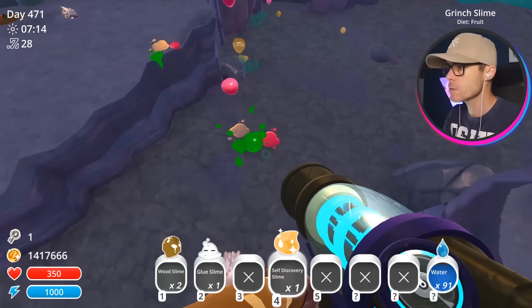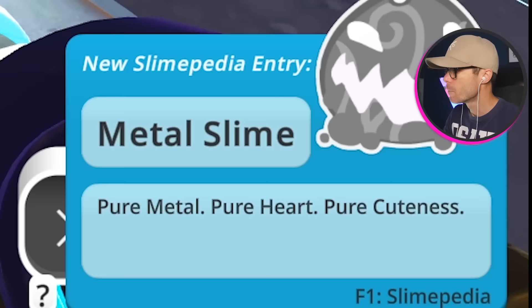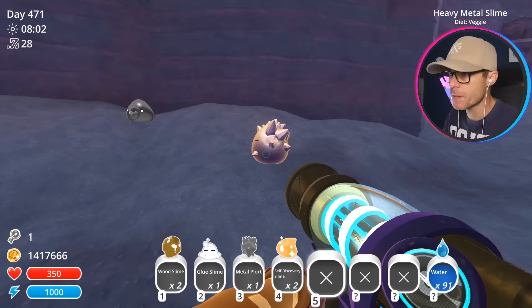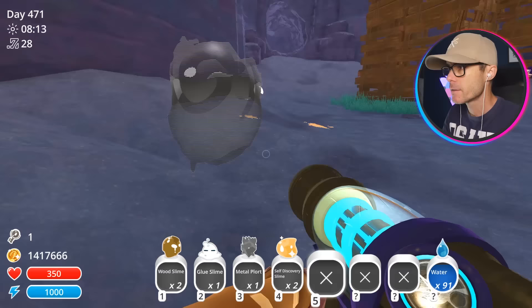Oh, the green ones — the Grinch Slime! Another Wood Slime. And there we go — it's a Metal Slime. Pure metal, pure heart, pure cuteness. Hang on, is that another one? I thought those were super rare. The Metal Slimes will actually eat their own Plorts, which just sounds gross, but they'll also eat Rock Slimes as well if they get hungry enough, which is super scary. They look really awesome.